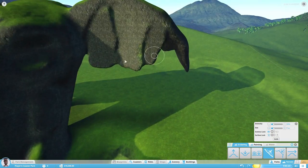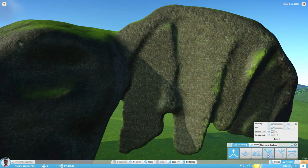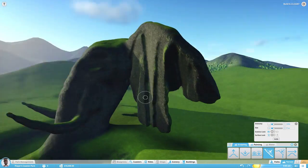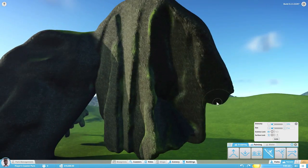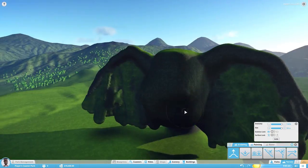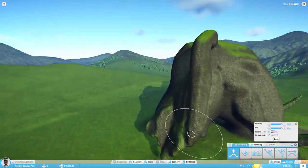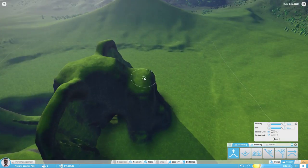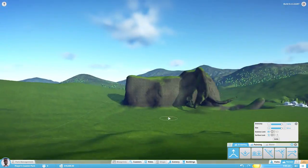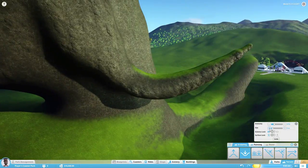Among African elephants, the forest form is smaller than the savannah form. The skeleton of the elephant is made up of 326 to 351 bones. The vertebrae are connected by tight joints which limit backbone flexibility. African elephants have 21 pairs of ribs, while Asian elephants have 19 or 20 pairs. An elephant skull is resilient enough to withstand the forces generated by the leverage of the tusks and head-to-head collisions. The back of the skull is flattened and spread out, creating arcs that protect the brain in varied directions. The skull contains air cavities that reduce the weight of the skull while maintaining overall strength, giving the inside of the skull a honeycomb-like appearance. The cranium is particularly large and provides enough room for the attachment of muscles to support the entire head. The lower jaw is solid and heavy.